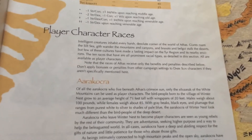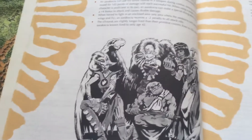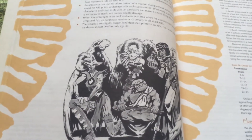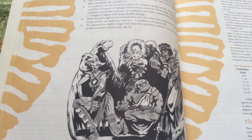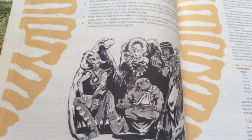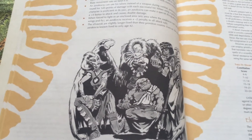First off is the Aarakocra. They're bird people. The Aarakocra as player characters undercut the physical limitations of Dark Sun — if you can fly, then the Sea of Silt is not such a big barrier, nor is the cliff. So that's one race.